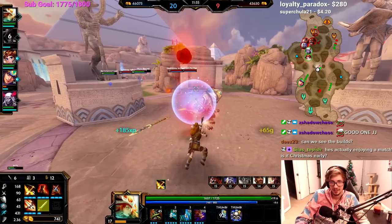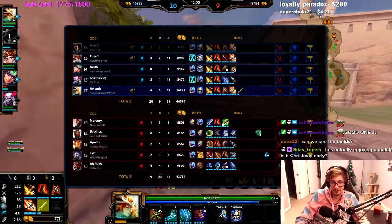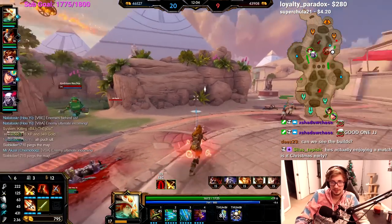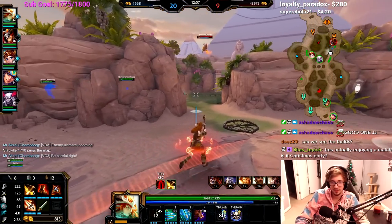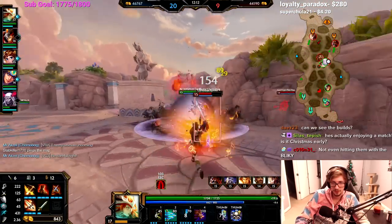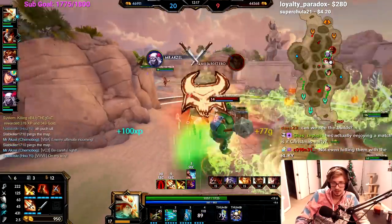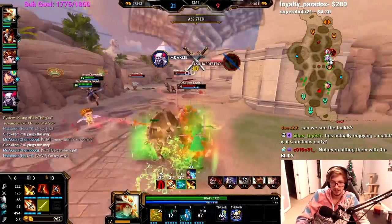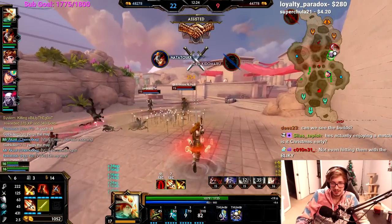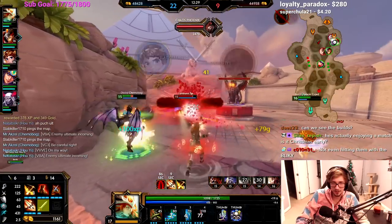I'm a little concerned - the enemy team is leveling up pretty decently. So are we, I'm level 17 and have a lot of kills, so it's good. I thought he was gonna ult me but he bitched out. Let's go on him - there's no way you thought this one through. Bacchus? Oh my god!